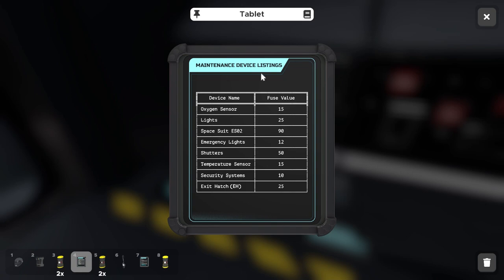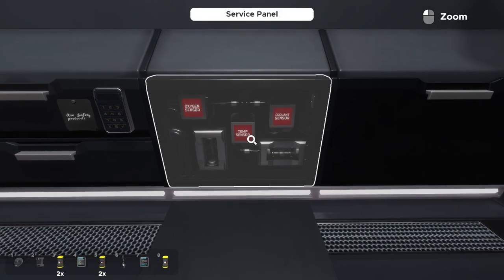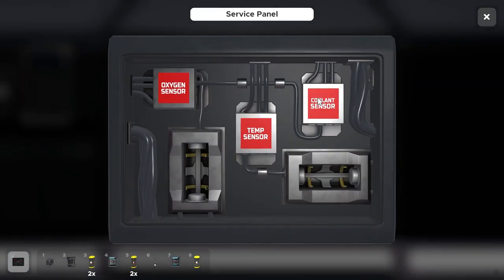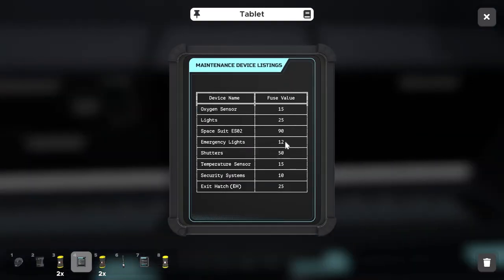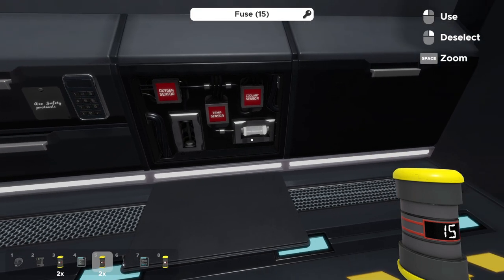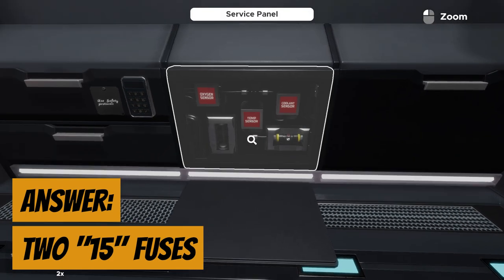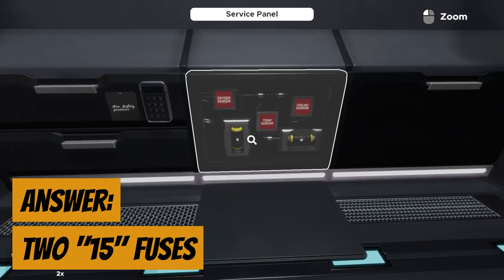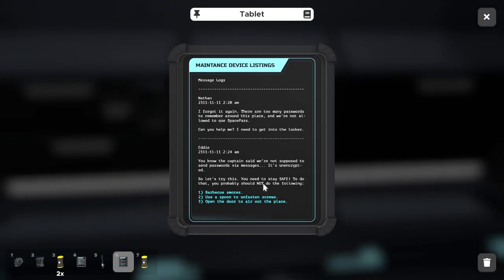The best place to start is going through the tablets. The maintenance device listings show items that match the service panel we exposed. We have an oxygen sensor and a temperature sensor, both with empty fuse slots. The oxygen sensor requires 15 amps and so does the temperature sensor, so we scroll through our inventory, find the 15-amp fuses, and plug one into each slot to power both of those sensors.